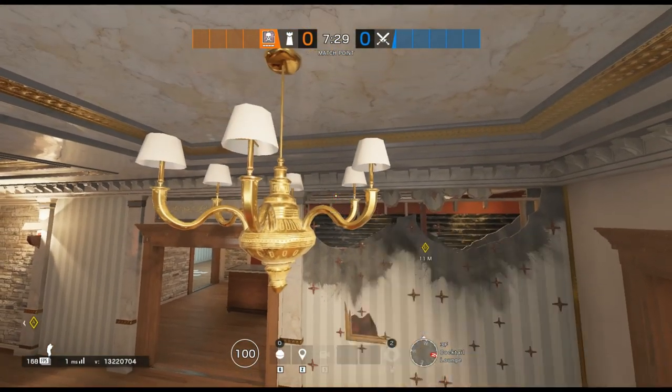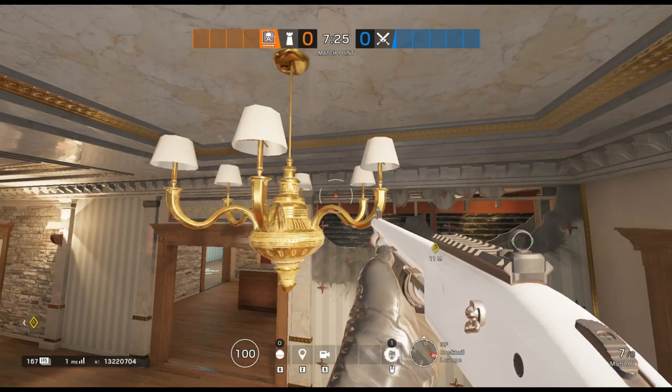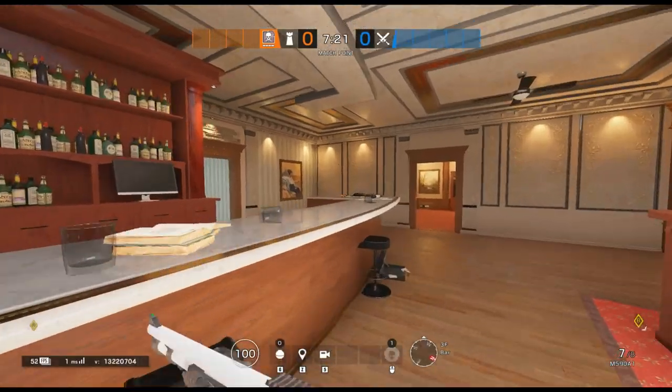Now once you're up on top of this countertop guys, make sure to aim in between the chandelier lights on top and aim the crosshair right between the reinforcement and the ceiling above.